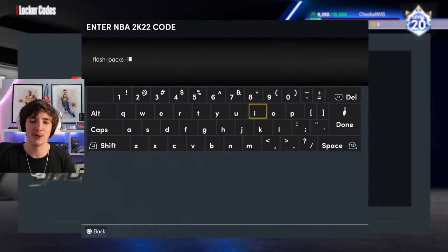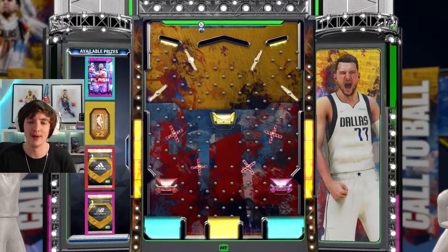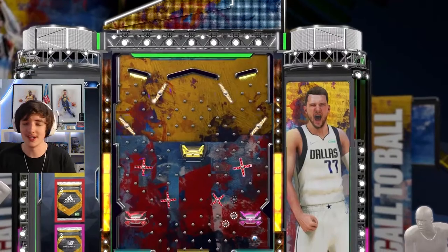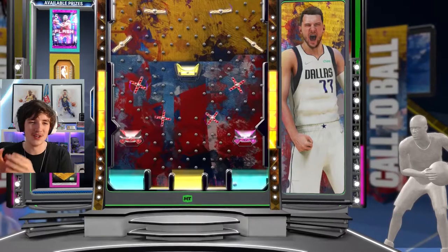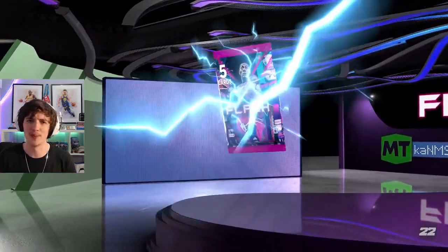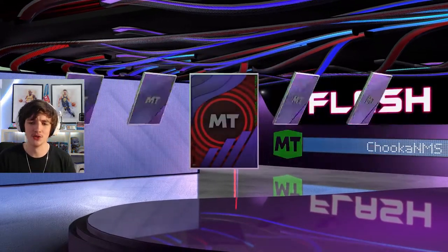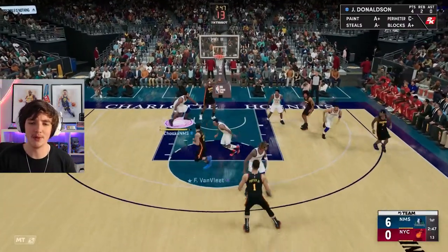We got a Flash Pack Locker Code. The new Flash Pack content that came out featured Derrick Rose, Dikembe Mutombo — those glitch cards are very nice. We end up getting a Flash Pack, which is very important for a no money spent account. On my main account I didn't get down to the bottom — I got like a contract pack. We open it up, get a Ruby, and get James Worthy, 89 overall — a Ruby James Worthy. Very happy with that.